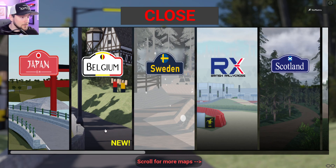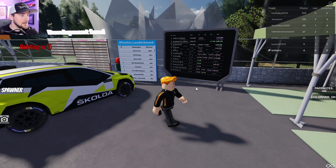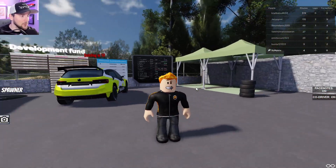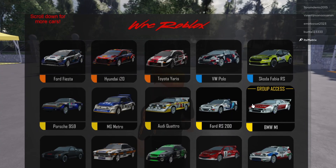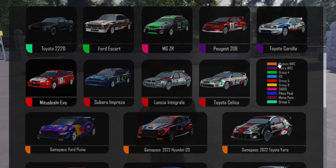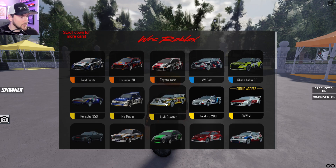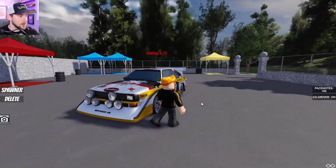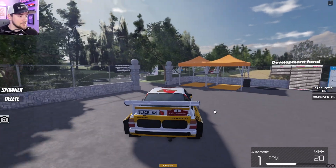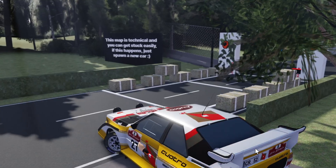I'm going to start with the new Belgium map, since I already tried the Japan map and want to try something different. We'll try a few different maps today and see if we can get a good score — comment below with your best times. There are a ton of different vehicles. We can see how the cars are grouped. I'm going to go ahead and start with the Audi Quattro. This looks like a really good car to start with, maybe a little bit too good.